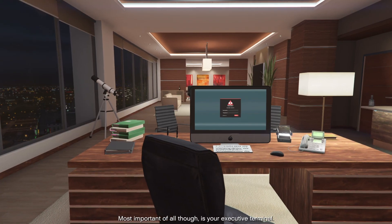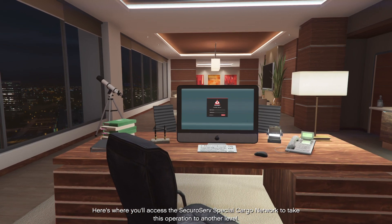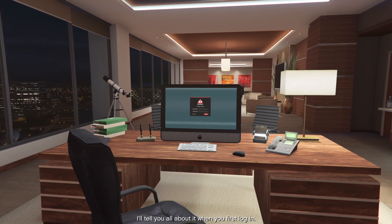Most important of all, though, is your executive terminal. Here's where you'll access the SecuroServe special cargo network to take this operation to another level. I'll tell you all about it when you first log in.